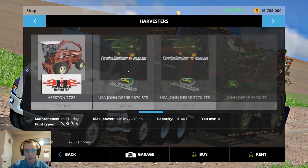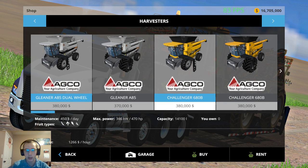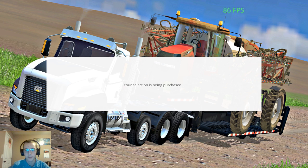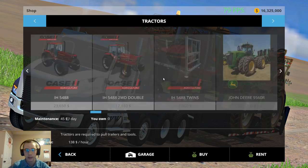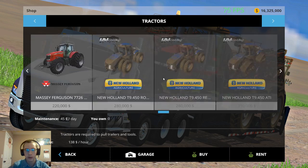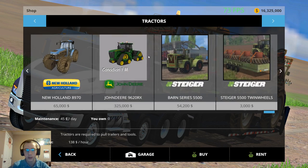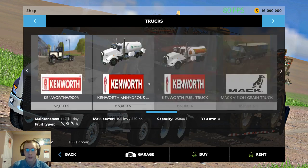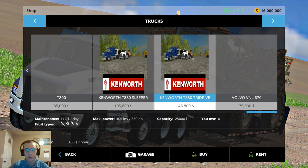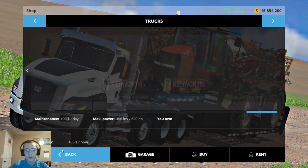Which combine do I want? I'll go with a Challenger 680B. We'll need that, then we'll need a 9RX for a grain cart because I really want to try this tractor out — I have not actually tried it yet. If you don't already have this 9620RX, go to Canadian Farming and Modding on Facebook; that's where you can get that tractor. We'll go with the day cab, Triad Drive in white, and I'll get a hopper.